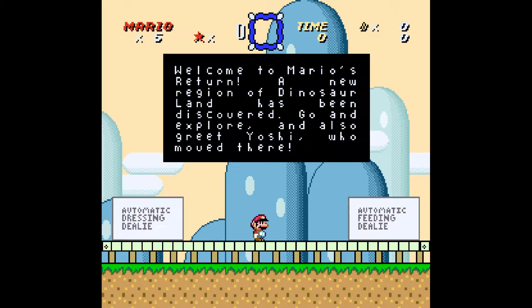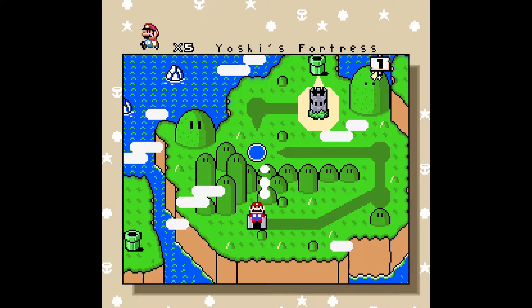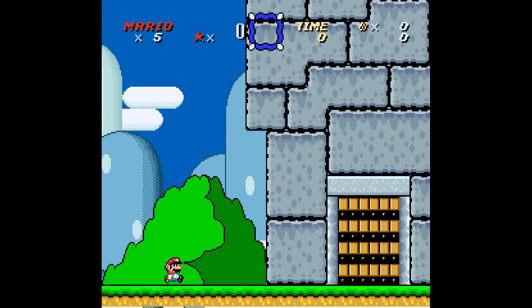Welcome to Mario's Return. A new region of Dinosaur Land has been discovered — go and explore and greet Yoshi, who moved there. That's a V, it looks like a U too. Okay, Yoshi's fortress.